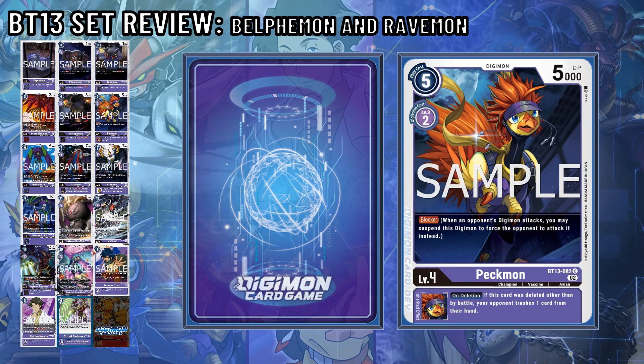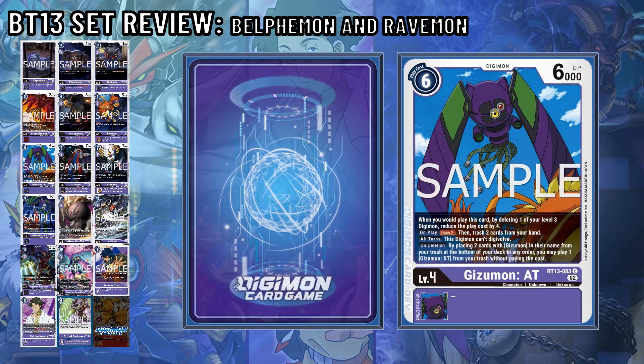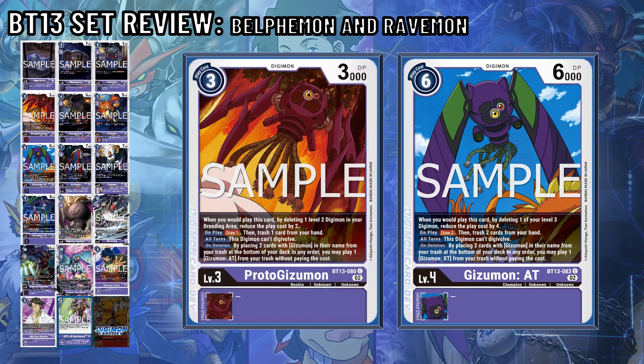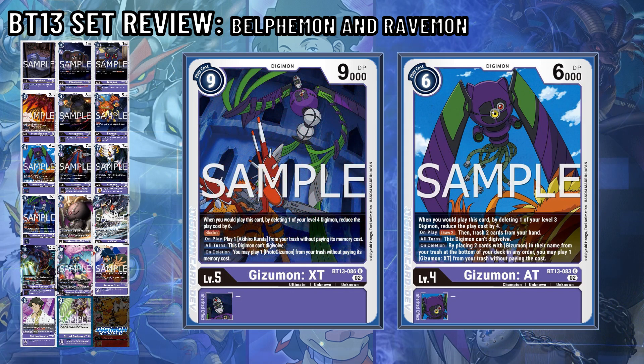Its inheritable is also the same as all purple Falcomons and Pekmons. Gizumon AT moves up in the world from Proto-Gizumon by deleting a level 3 Digimon in play to reduce the cost by 4. Being the next Digimon in action, it draws 2 and trashes 2 from your hand. And like Proto-Gizumon, it can't Digivolve and has the same on-delete effect that lets you place 2 cards with Gizumon in their name from your trash to the bottom of the deck, then play XT from Trash without paying its cost.